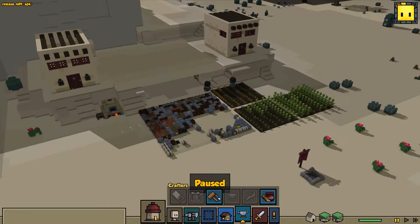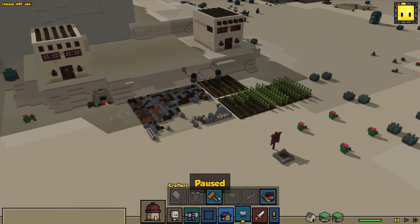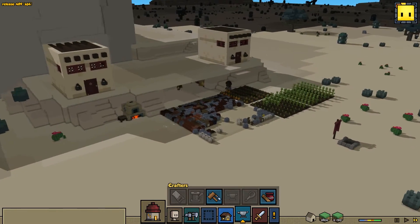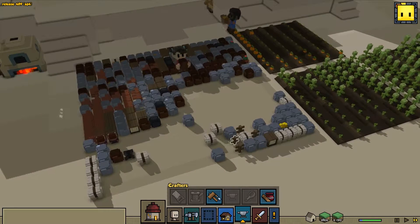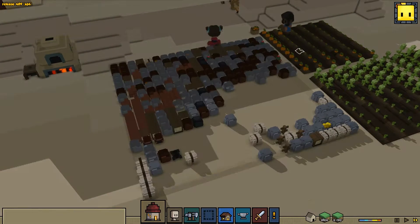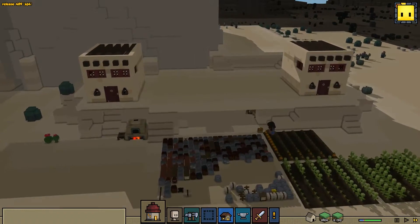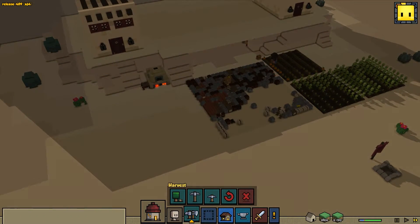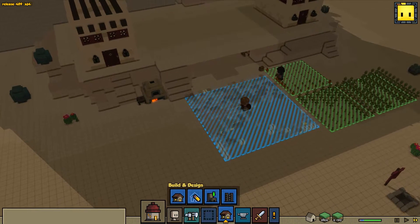Hey guys, welcome back to Reams Games. This is going to be episode 4 of Stonehearth: Desert of Doom and Gloom. When we last left off, we were discussing that we were going to place down these picket fences and then build a dining hall for them to eat. I still have to do that, by the way.